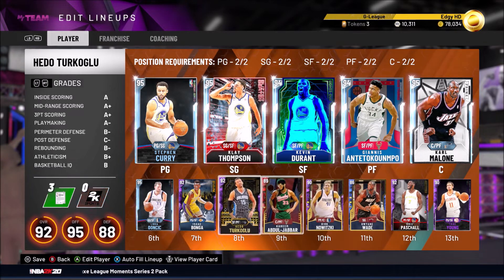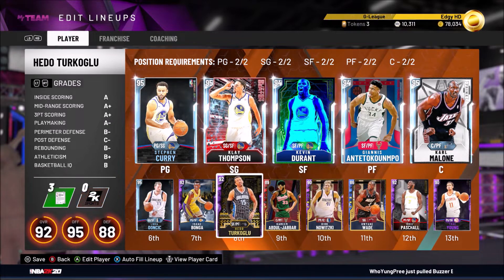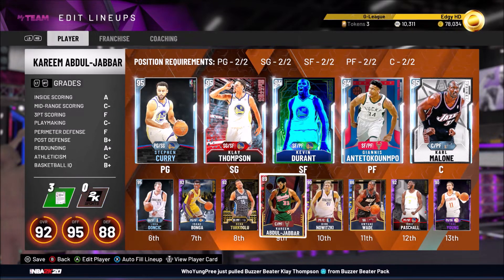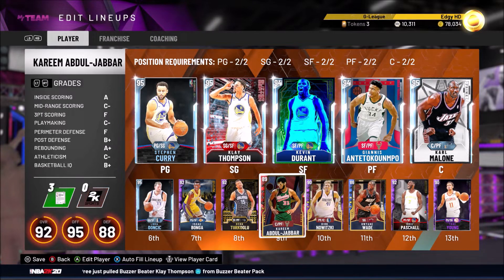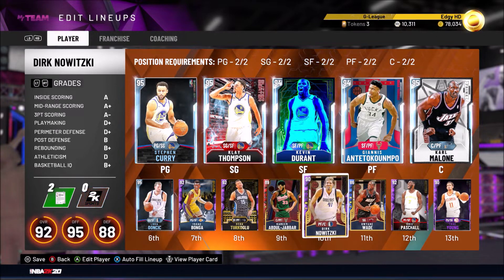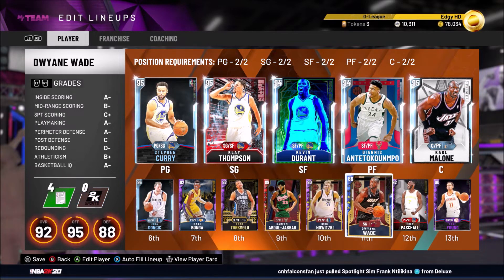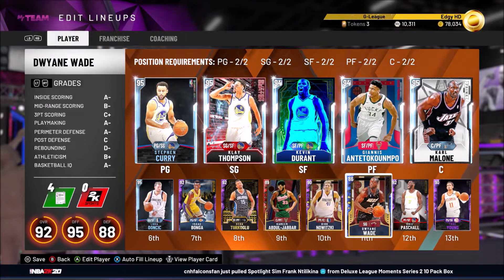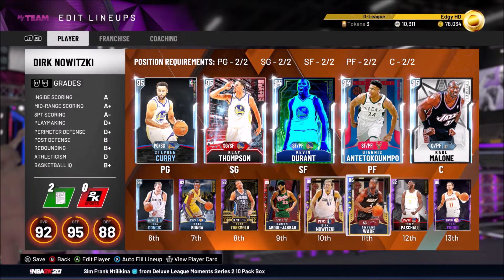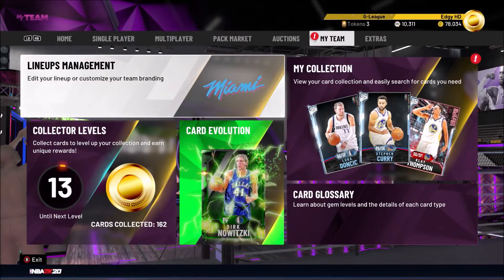I've got a couple evolution cards. Turkoglu — I only need 20 steals to get him up to 95, I think I have like five or six so far. This Kareem card I plan on keeping all year and continuing to upgrade him — he's a good card, just not upgraded enough to compete with higher-end centers yet. Dirk was really bad until I got him up to a 90, and now that he has shooting badges his release is a lot quicker, very good. D-Wade I pretty much use for triple threat, just a guy off the bench. Trae Young I bring in if Steph's really tired and Bonga's not getting the job done, but Bonga does a good job off the bench.